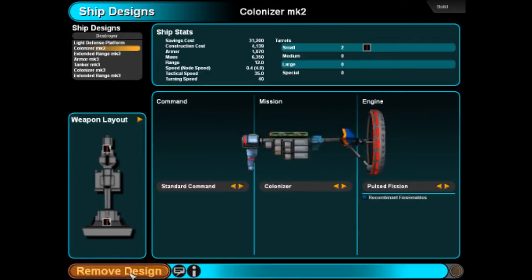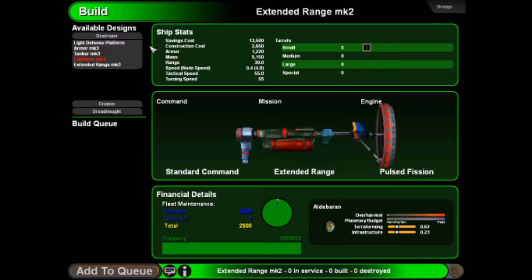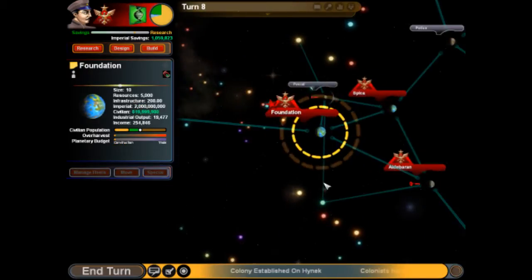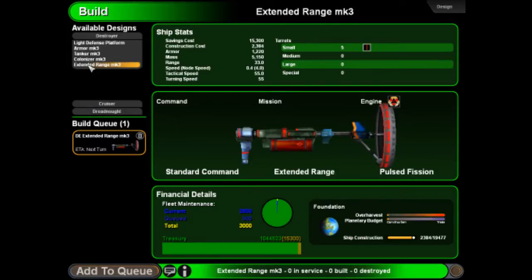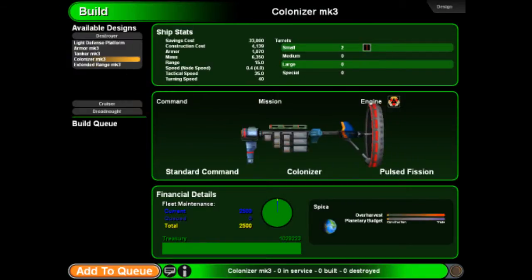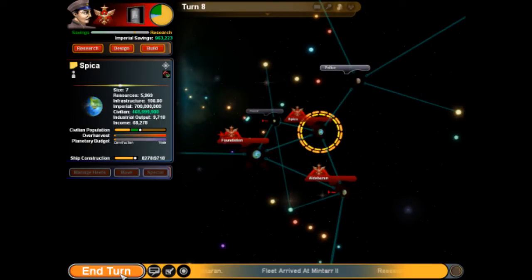We're just going to get rid of these old designs. We're going to build at our home world. We're going to build two extended range ships. Construction order placed. And I want to build two colony ships again, just in case we find something. And we're going to end the turn.